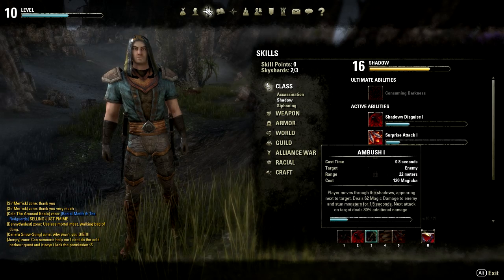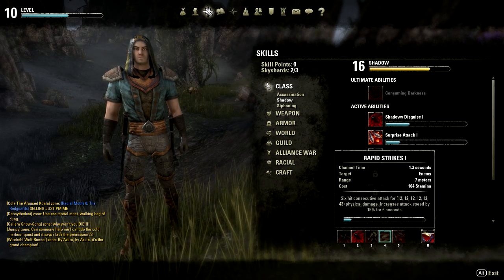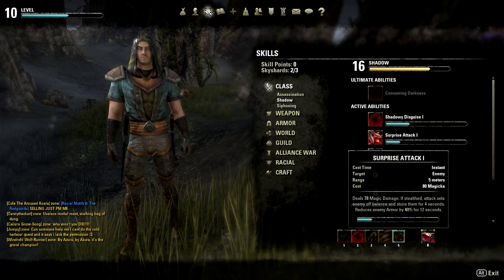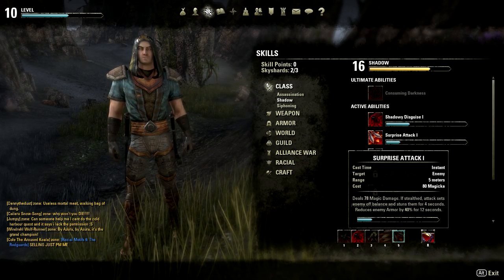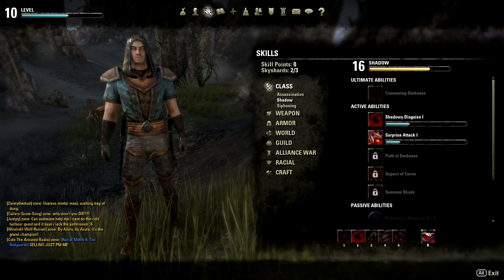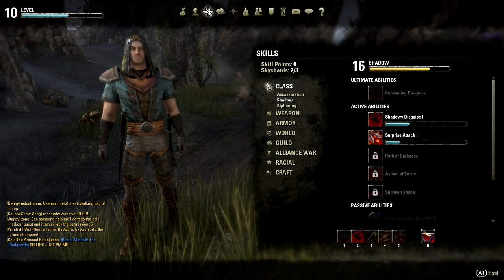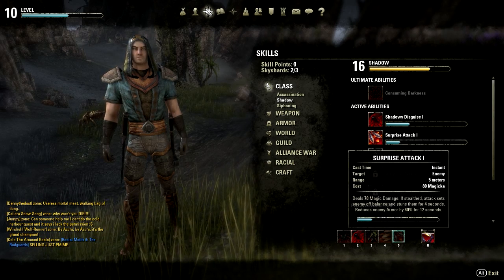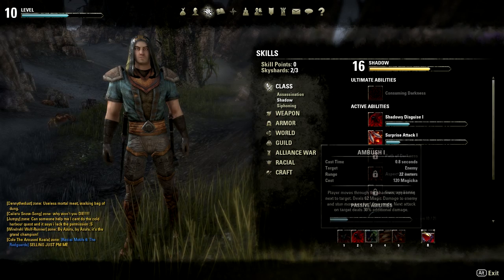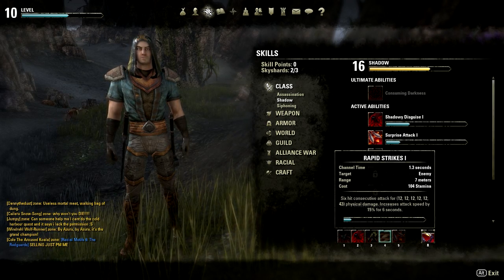These are all class abilities except for one, but Killer's Blade, Shadowy Disguise, Ambush, and Surprise Attack all consume Magicka, which is why for this build you want to focus mostly on upgrading your Magicka first to have a large Magicka pool to get all your attacks out, with only a little bit of focus on Stamina for Rapid Strikes.